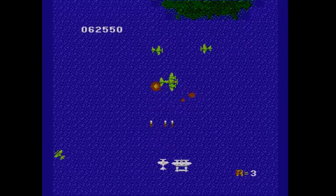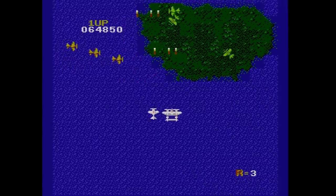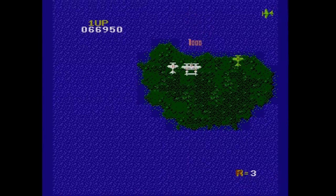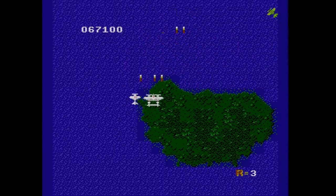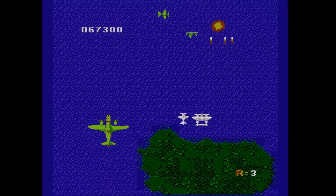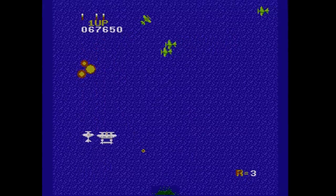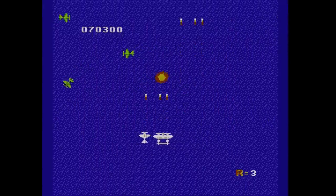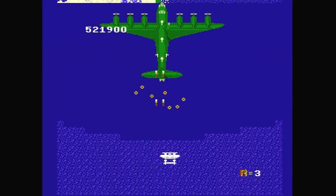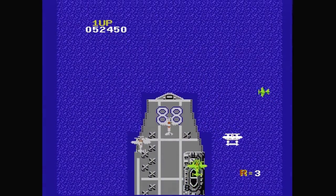Everything you fight here resembles some sort of real-world fighter craft. And despite the thematic uniformity this creates, 1942 does at least do a lot of different things with these planes. You have small jets that swoop in singly, formations that perform aerial maneuvers in unison, and dogfighters that careen around in circular patterns. Mid-sized bombers cruise in from the bottom of the screen before taking up position just ahead of your plane to open fire from their tailguns. Large carriers occupy a significant portion of the screen, boxing you in while soaking up damage. And lines of orange planes dart in, daring you to take them all out and rewarding you with power-ups if you do.